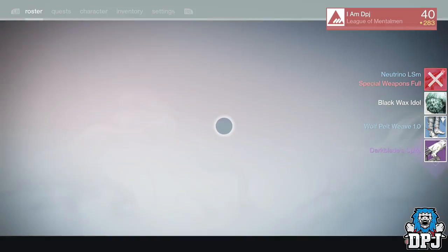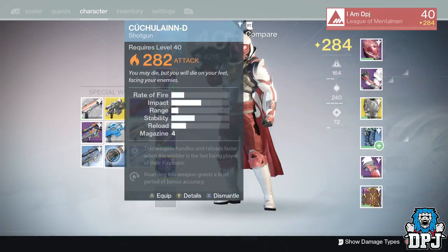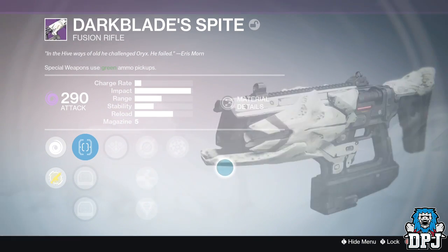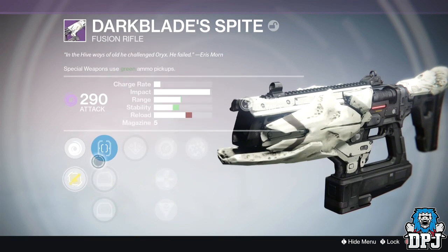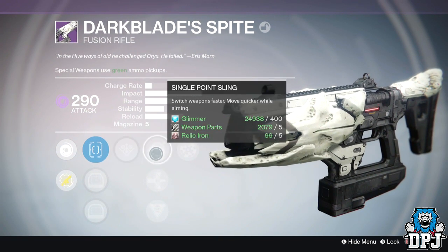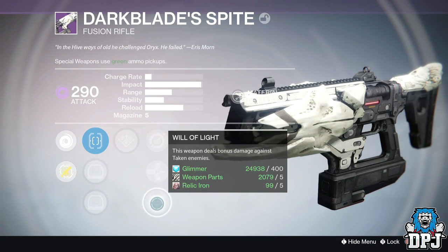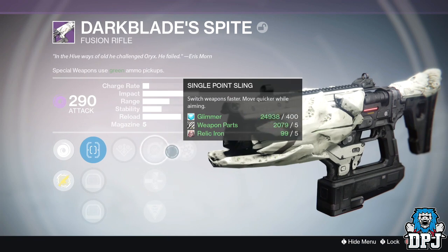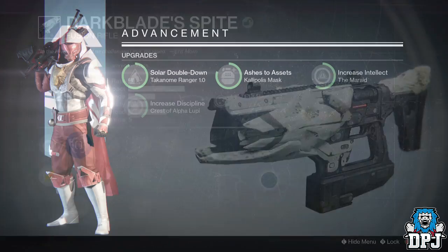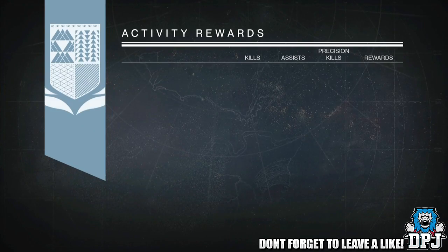Starting with my Hunter, from the initial kill on Darkblade I got the strike exclusive fusion rifle Darkblade's Spite. This fusion rifle was 290 attack and offered void damage. Mods on this were: Danger Close - this weapon gains increased reload and handling when two or more enemies are in close proximity - and Rangefinder - aiming this weapon increases its effective range.